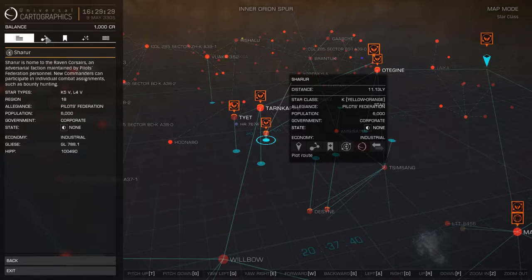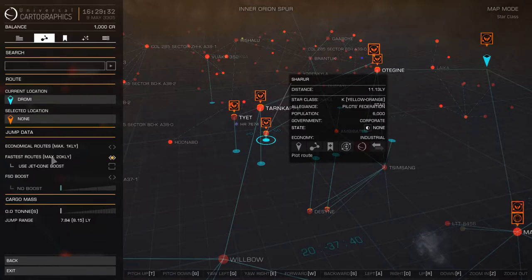This is basically your search panel — I call it your search panel because that's what you do. You can select different locations and it'll tell you how long it'll take you to get there. You can set these different things: economical will give you shorter, smaller jumps, while the fastest route will give you bigger jumps so you won't go through as many systems to get to your location. This is a good thing to change before you just start flying around.